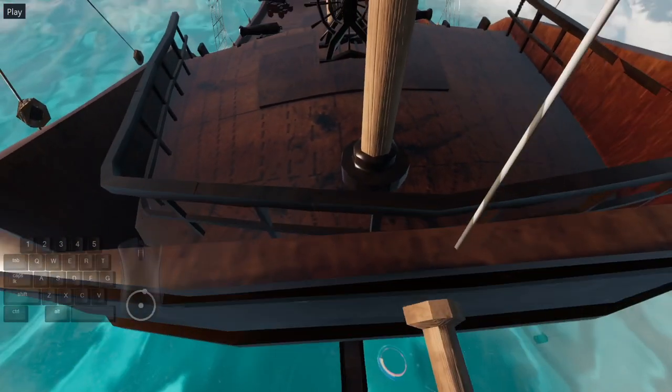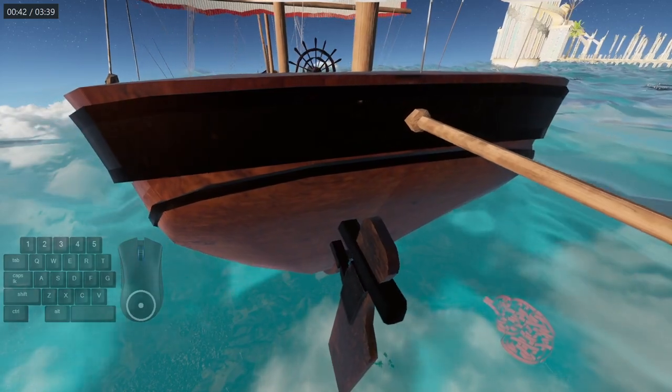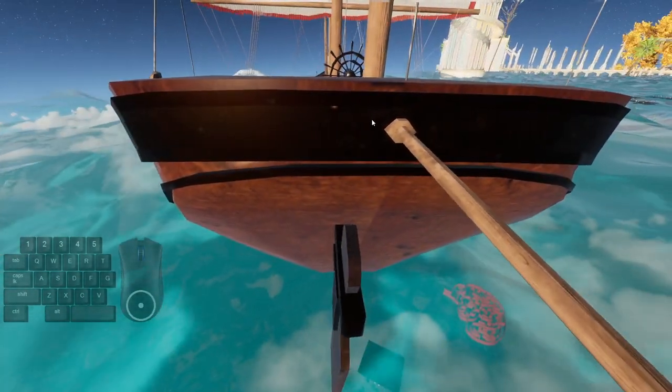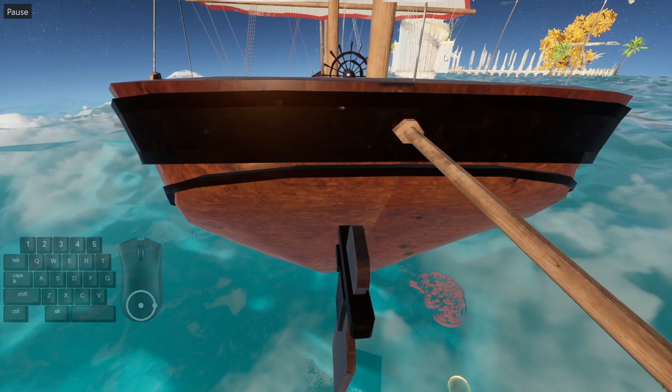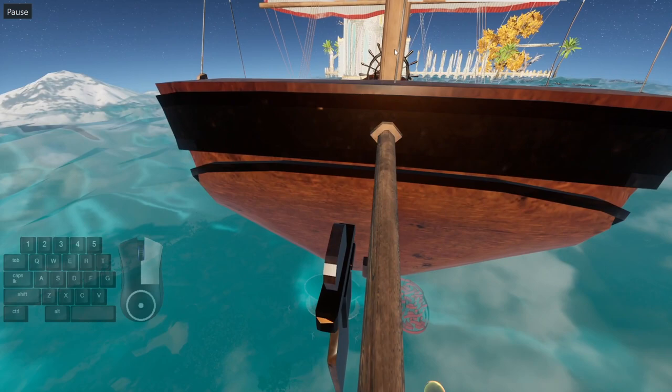Just stay facing forward when you do all of this — you don't need to turn left or right. Now go outside of first person and just wait for the boat to get to its destination. As it's coming up, there is the building, the side of the building, and these pillars along the way. As the boat starts to come in, you're going to line up the masts directly one in front of each other, like lining up iron sights on a gun. Line them perfectly up and go slow-mo as it's going by the building.